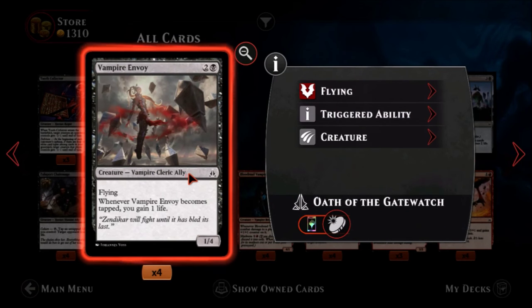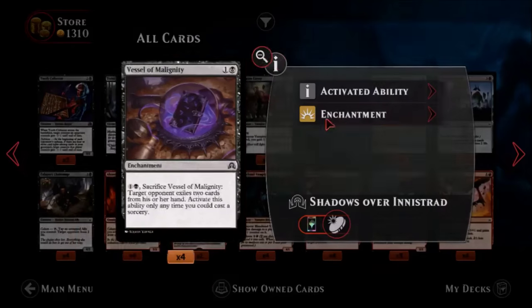Vampire Envoy — one black, two colors, a common vampire cleric ally. It's both a vampire and ally, which is very important. It's a one-four flying, so it's a decent defender for three mana with flying. Whenever Vampire Envoy becomes tapped you gain one life. I think this is an okay card in a vampire and/or ally deck — it'll be a fantastic card there, but pretty much limited to those decks.